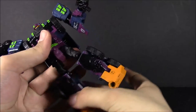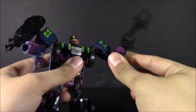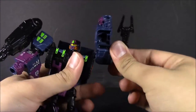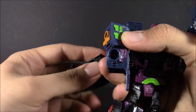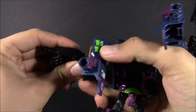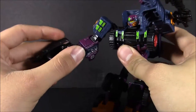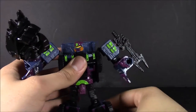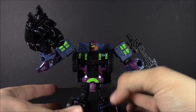All the articulation is the same, nothing's too loose or too tight, everything works as it should. You can use the little Jaws of Life thing on his hand, or store that up on his shoulder. You can even give him the whole cannon, just like with Rook. I'm probably going to have them either displayed as a team or as Predacus.